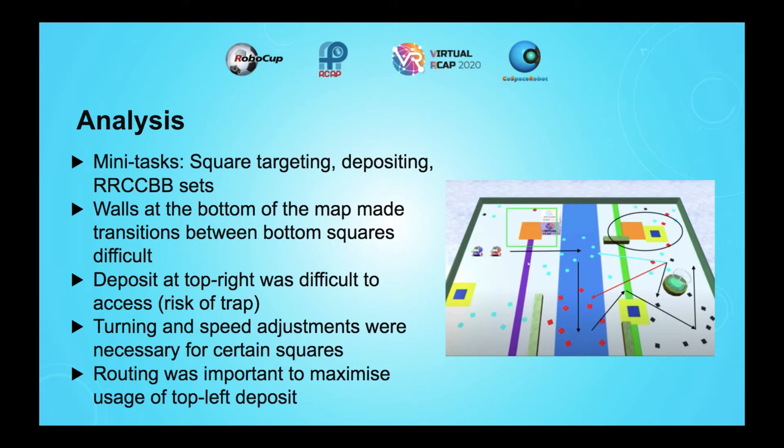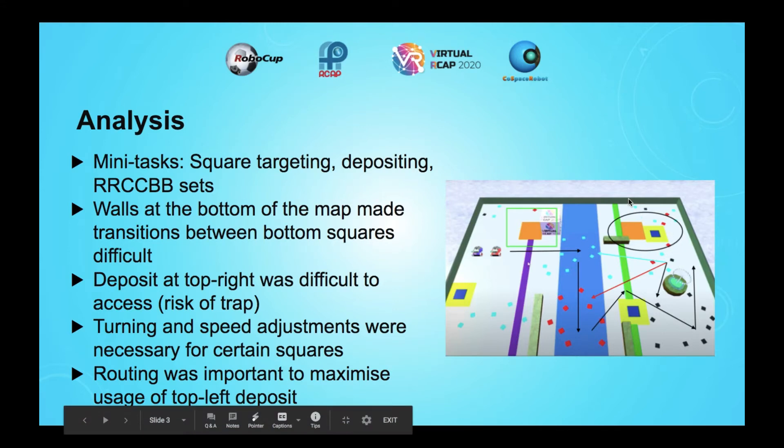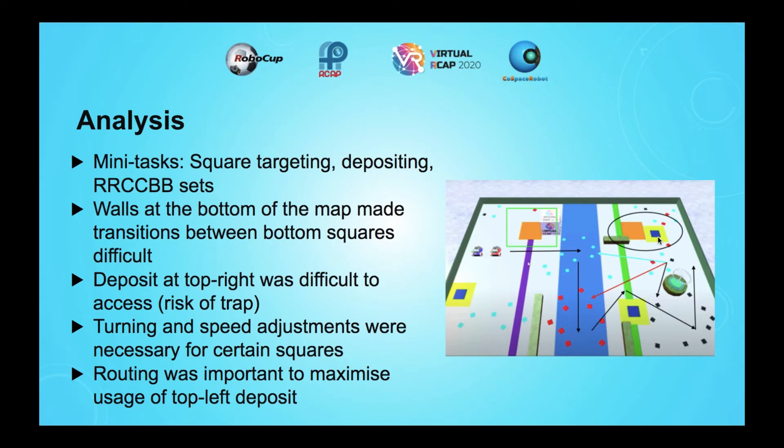I also found that the deposit at the top right corner was quite difficult because there was a risk of the trap, and I didn't want to risk losing all of the collected objects because of that. I also had to make certain turning and speed adjustments throughout the map, especially when the robot was in close proximity to a trap. Routing in general throughout the mission was quite important in order to maximize use of the top left deposit.